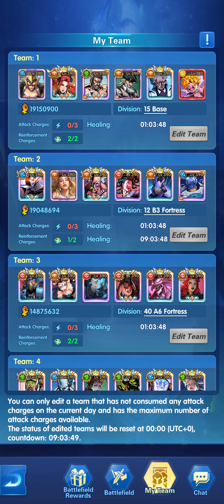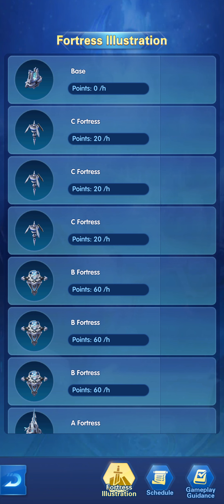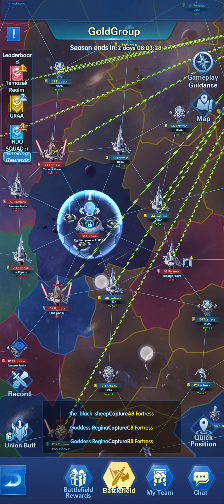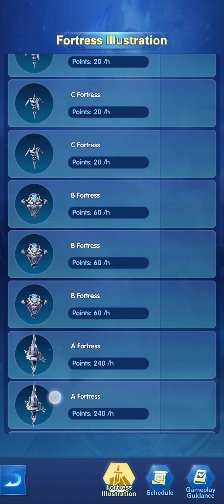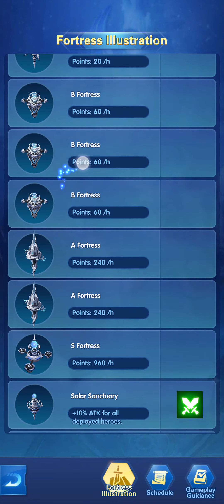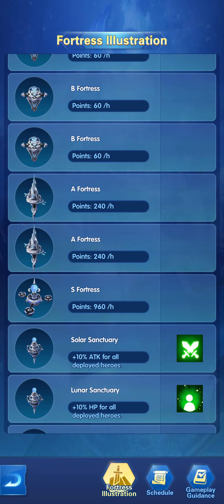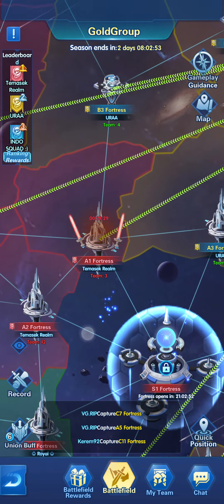Different fortresses have different merit points that will be activated when you capture them — more points come from having certain fortresses captured under your team or union. Looking closely at the fortress illustration, you can see 60 points per hour for A fortresses, 24 per hour for B fortresses, and 960 per hour for S fortresses. The highest are the A and S fortresses.